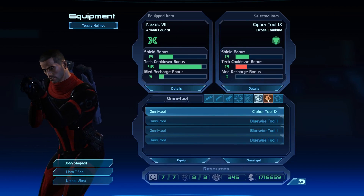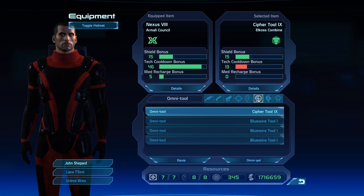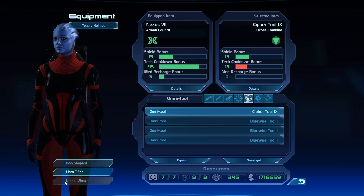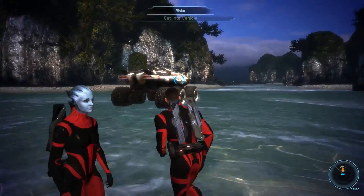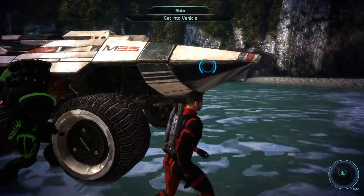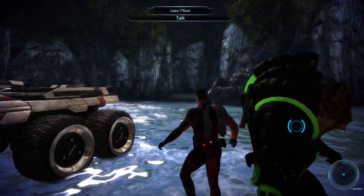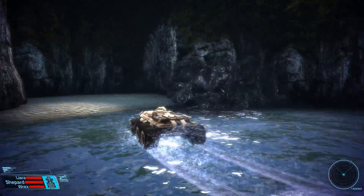We might have gotten something here. Interesting. The cipher tool might be good for someone — like her. No, it isn't. Actually, she's got the Nexus. Kind of the same. Let's stop dicking around here. My god, the Mako is so beefy right now. What the hell? It has never been that beefy. What if I get out? It was just jacked up — that's all it was. Nice bug.